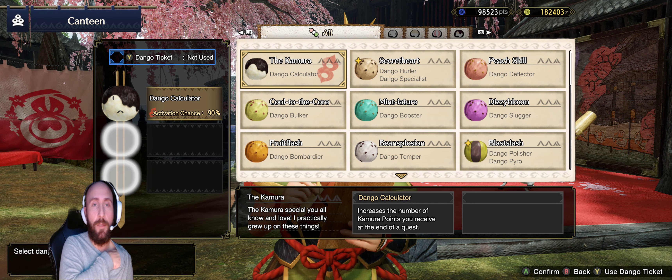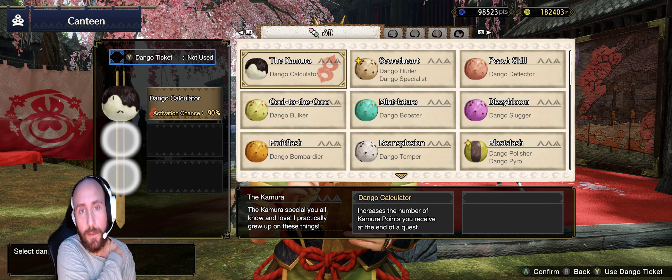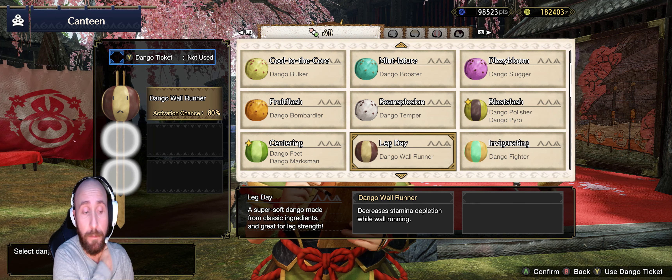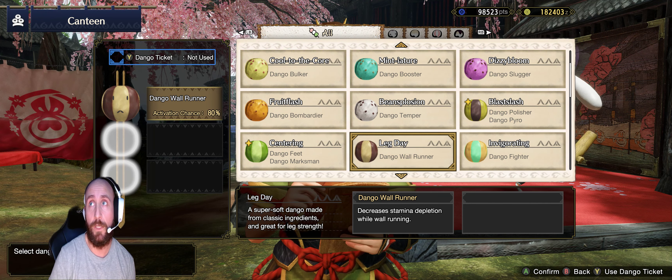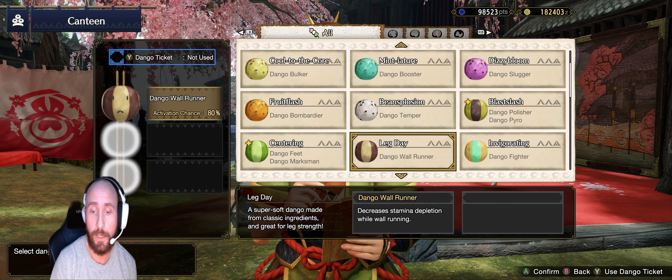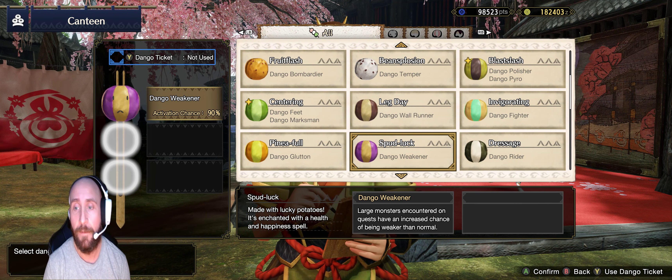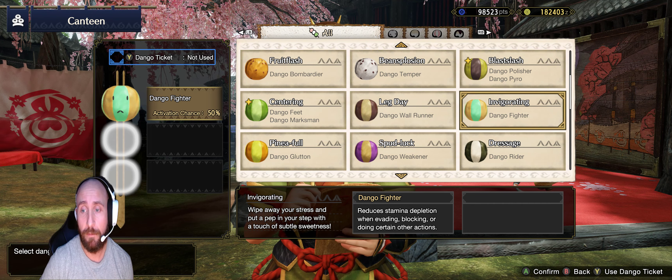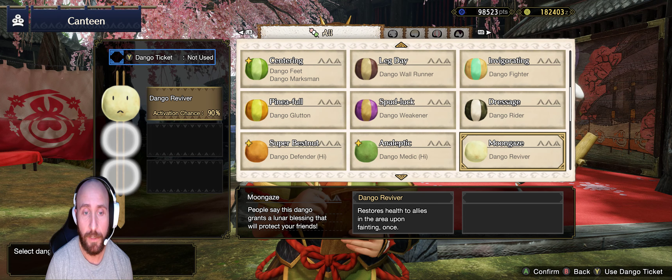Especially if you're farming the lava map while there's a mine in the upsurge. Wall Runner helps with wisp jumping, running walls, climbing hard-to-reach areas - the stamina help is always very helpful. And Fighter again for stamina when you dodge and jump, just anything to help you get around the map faster.